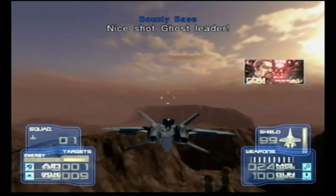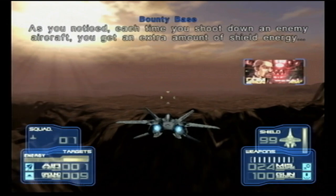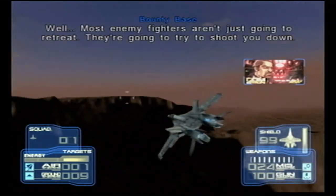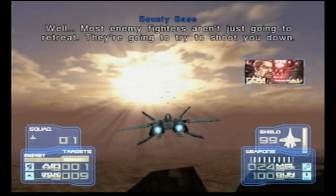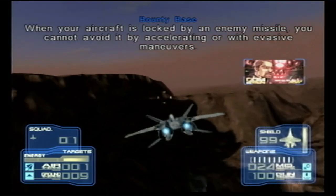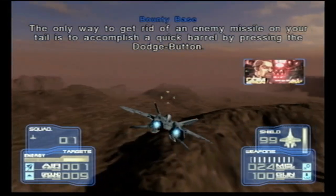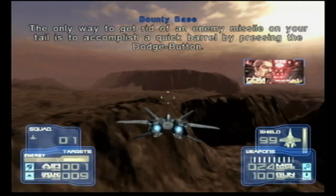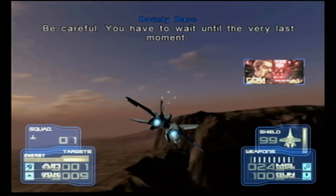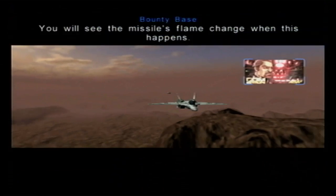Nice shot, Ghost Leader. Your head up display keeps track of the number of air targets destroyed during the mission. Each time you shoot down an enemy aircraft, you get an extra amount of shield energy. Most enemy fighters aren't just gonna retreat — they're gonna try to shoot you down. When your aircraft is locked by an enemy missile, you cannot avoid it by accelerating or with evasive maneuvers. The only way to get rid of an enemy missile on your tail is to accomplish a quick barrel roll by pressing the dodge button. You have to wait until the very last moment and only press the dodge button when the missile accelerates towards you. You will see the missile's flame change when this happens.